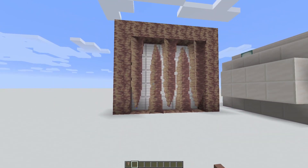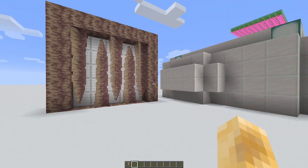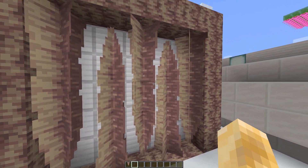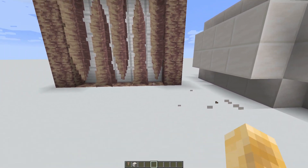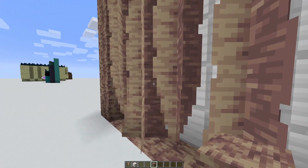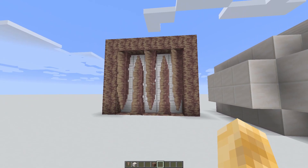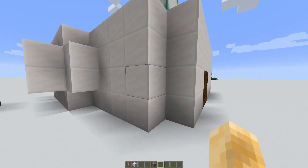Next up we have the pointed dripstone, which came out a couple snapshots ago along with the sculk sensor. I'm not sure what exactly you could do with these as build hacks, because when you place them down they're not one block, so you can't make lamps out of them or anything. These blocks don't look very good next to other blocks — I kind of like them on their own, but they don't fit in with any other blocks in Minecraft. I think if you put them in cool patterns it looks pretty nice in some ways.